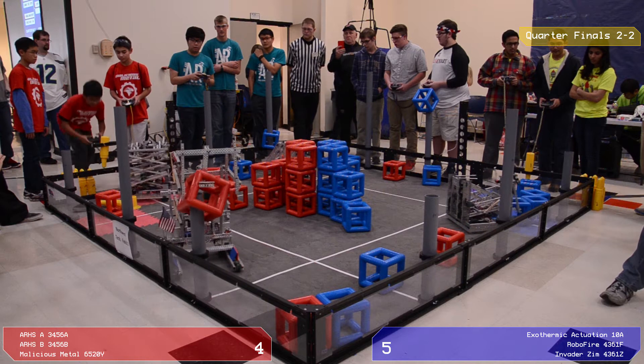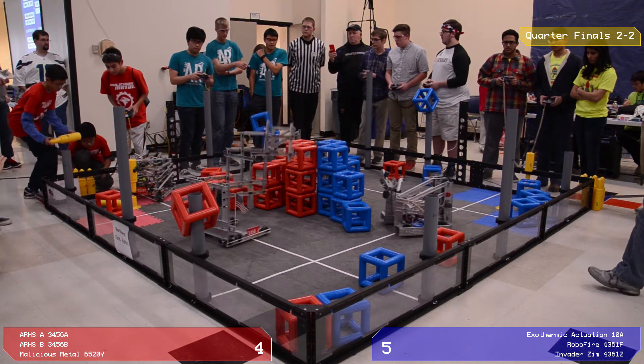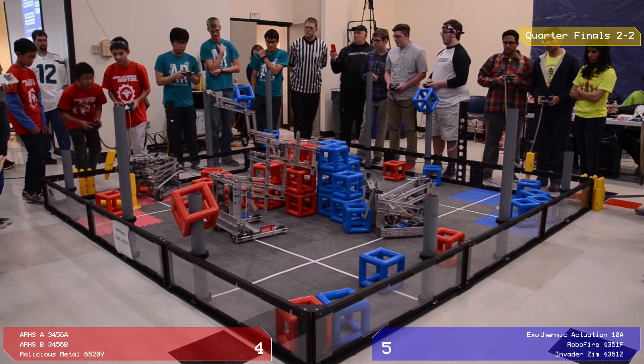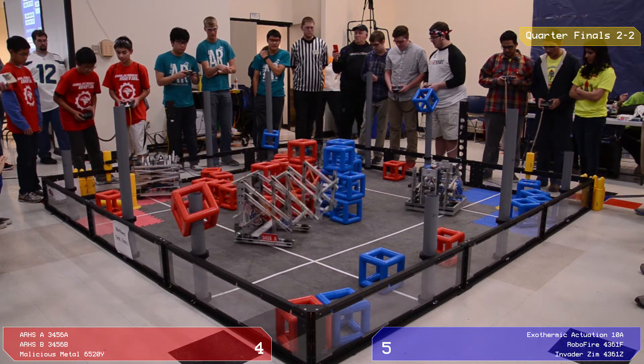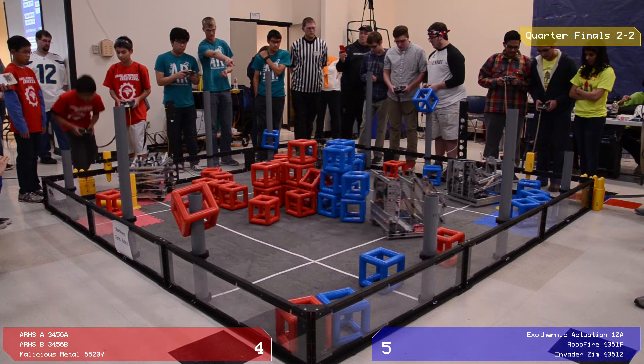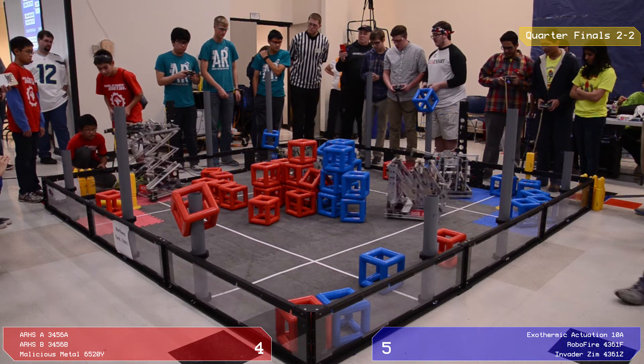Meanwhile, we'll get a cube scored on one of these posts here. Blue's got 2 cubes up on posts. Those cubes are worth 2 points apiece in and of themselves, and if you've got the highest cube on posts it's another point. So you see 6 points for that blue cube sitting over there, and 3 points up here in the front with Red.